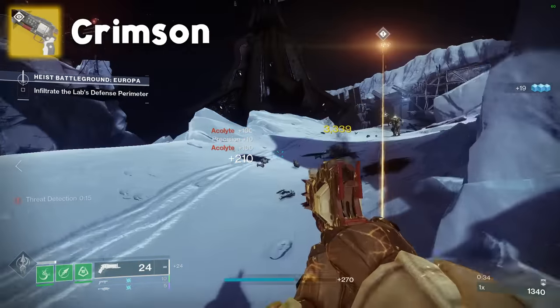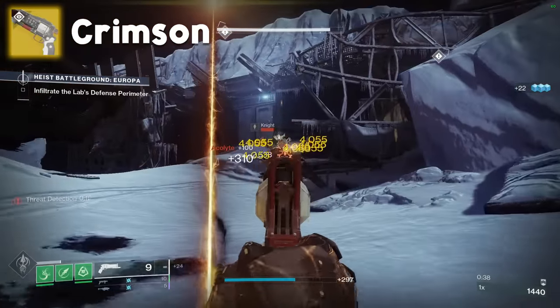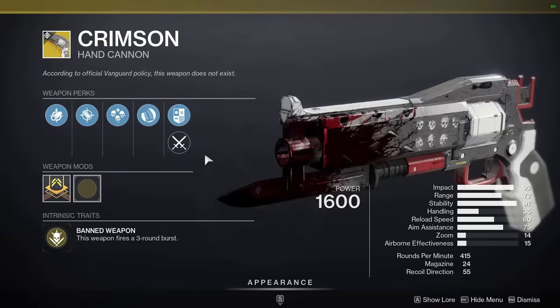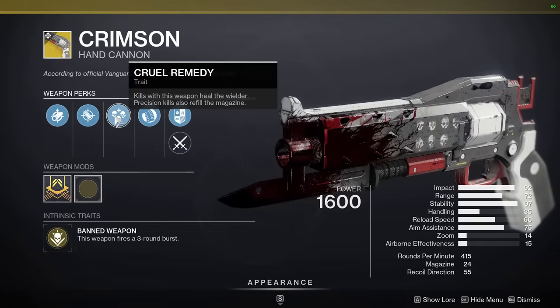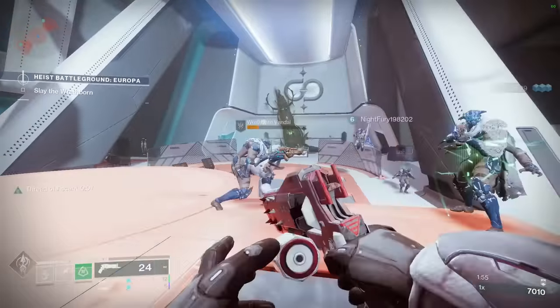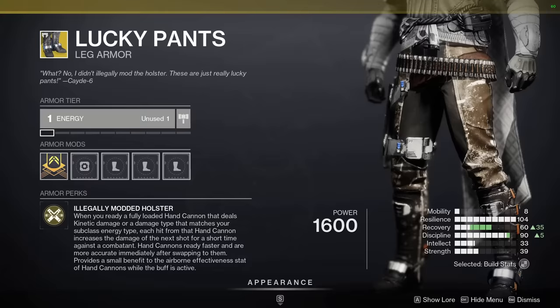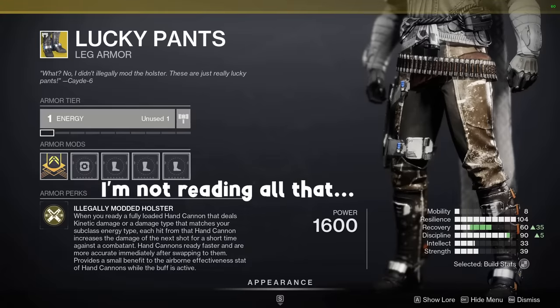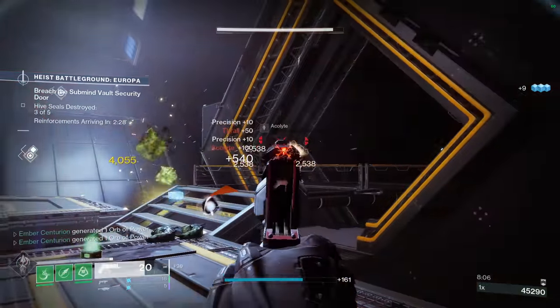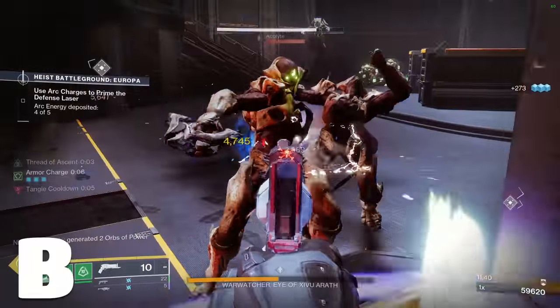Crimson is a weird amalgamation of a hand cannon and a pulse rifle. It fires a three-shot burst, regains health on kills, and refills the magazine on precision kills. It's definitely a fun weapon, but is it worth using your exotic slot for? You could make an argument for using this with Lucky Pants — the bonus damage you get can reach pretty high numbers. It's a shame that Lucky Pants will never, has never, and won't ever be meta. B for below average.